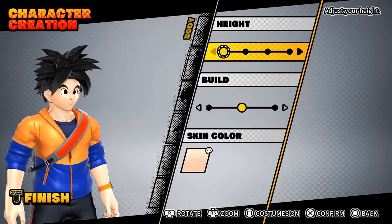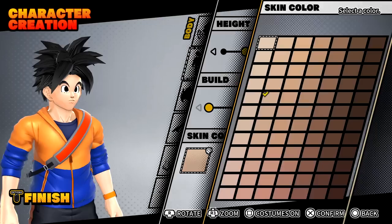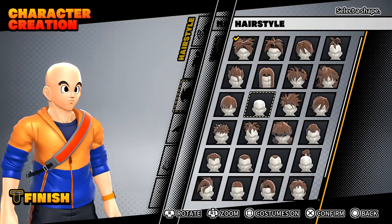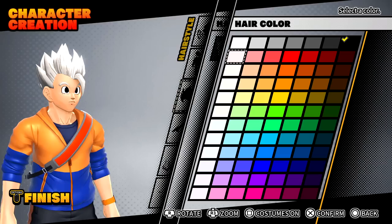Next option we have is height and build — just like Xenoverse 2. I'm pretty sure they share the same assets and stuff like that. I'll go with this height and the skinny build. Skin color — we'll just use this one right here. Moving on to hairstyle — once again, just like Xenoverse 2. We'll just go with the good old casual Gohan hair look.